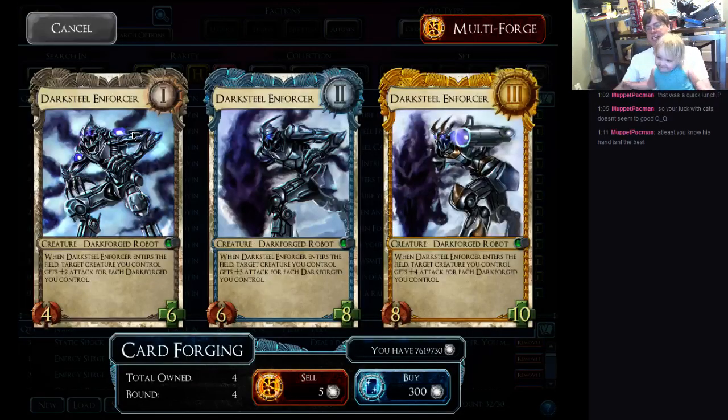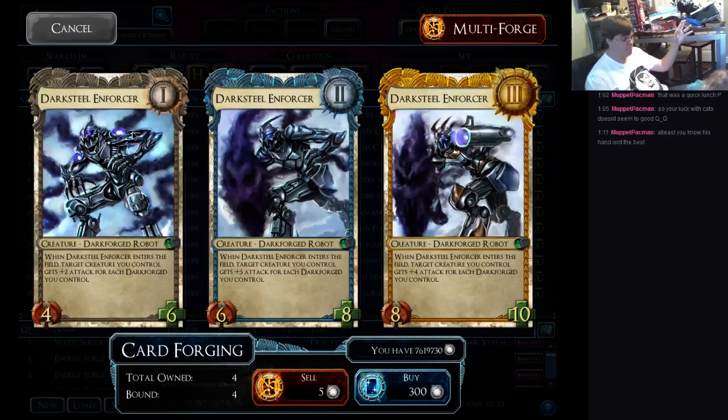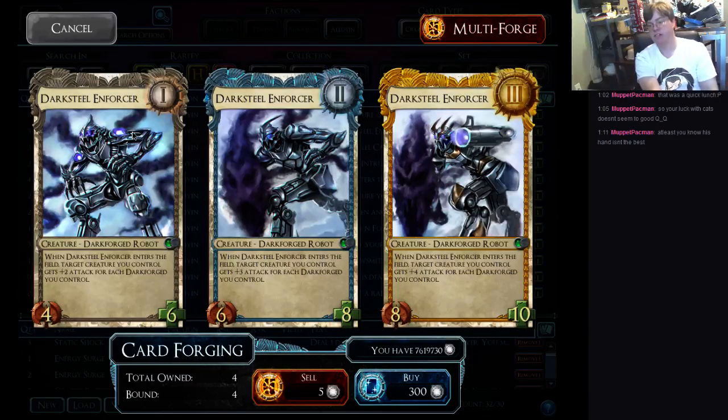Dark Steel Enforcer, on the other hand, is the exact opposite. This is an amazing, amazing common card. Matrix Warden is widely regarded as one of the best common cards out there, and this guy kind of puts Matrix Warden to shame. His rank one, if you have one Dark Forge on the board, is better than Matrix. Rank two is pretty close. Rank three his base stats start to fall behind, but he's a robot, so he still gets all of the robot bonuses. And with the new set having several robot items, it's significant.